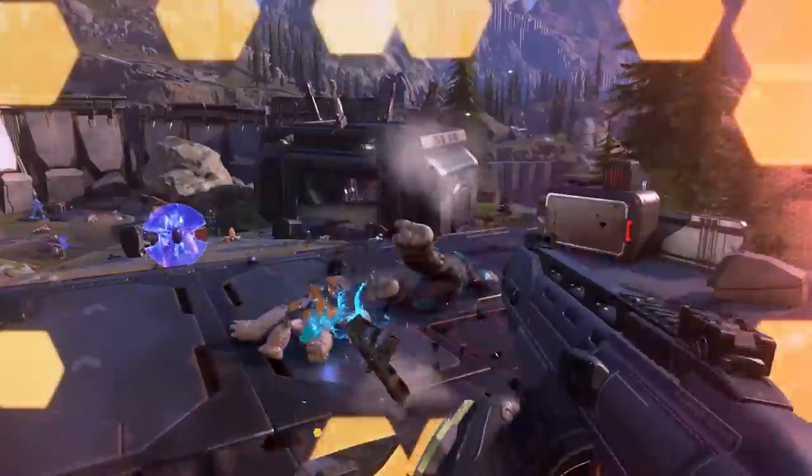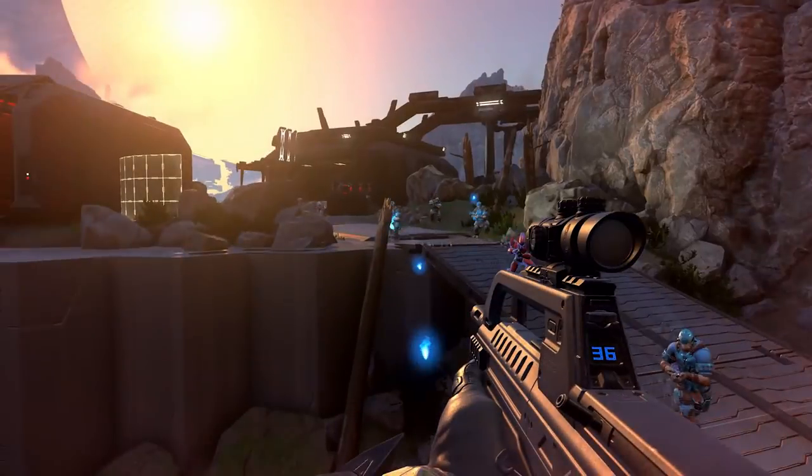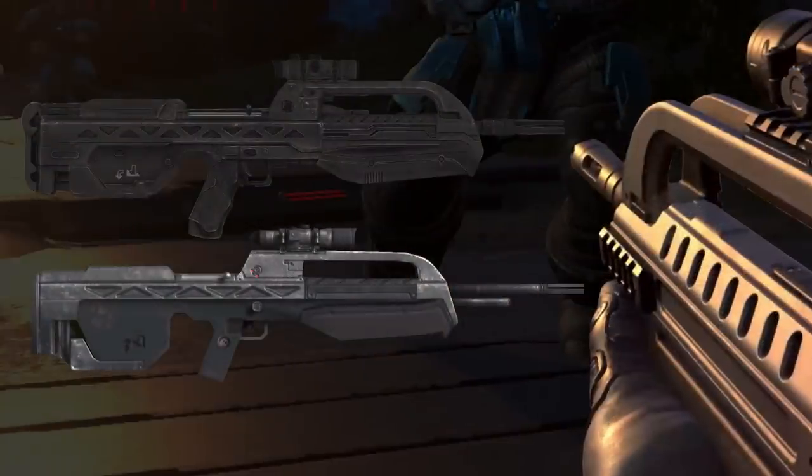Much like we've done with the recent armory videos, let's open with the UNSC's guns, starting with the returning battle rifle, which we can see is very close to its Halo 2 and 3 incarnations. The scope looks a little bigger than it's been before, but that's not really an issue. The barrel doesn't look like either the Halo 2 BR-55 or the Halo 3 BR-55 HB, so this is likely a new variant.